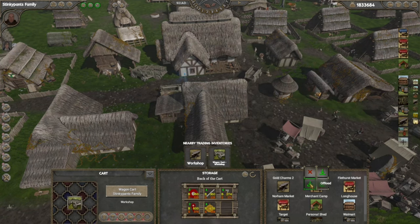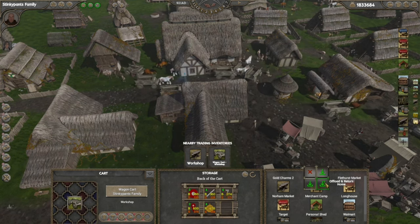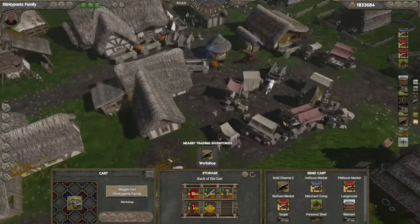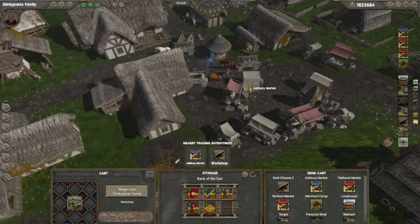You can send it to offload, which sends it to the market, sells everything, and the cart stays there. Or you have a third option — offload and return home — which sends it to the market, unloads its inventory, and returns back home. We'll do that: the cart is selected and starts moving over to the trading post.